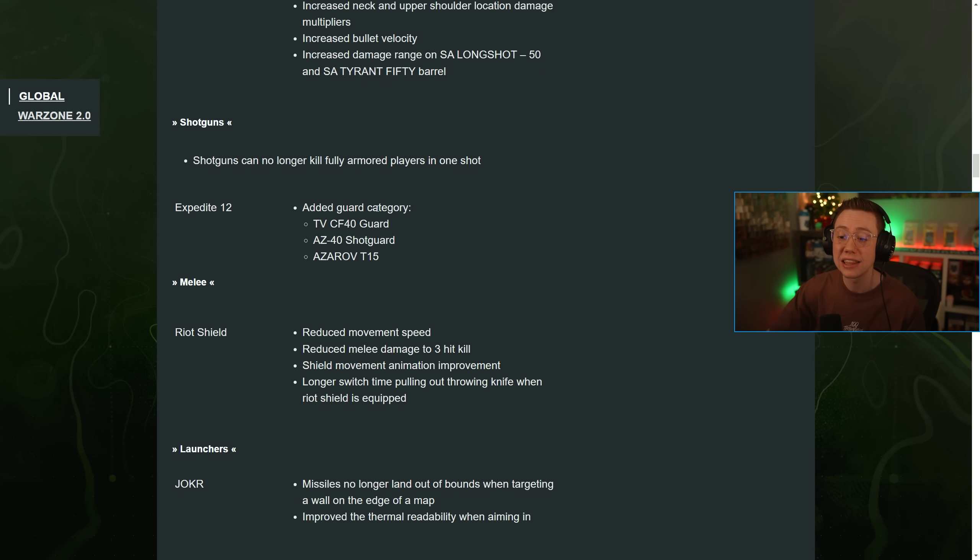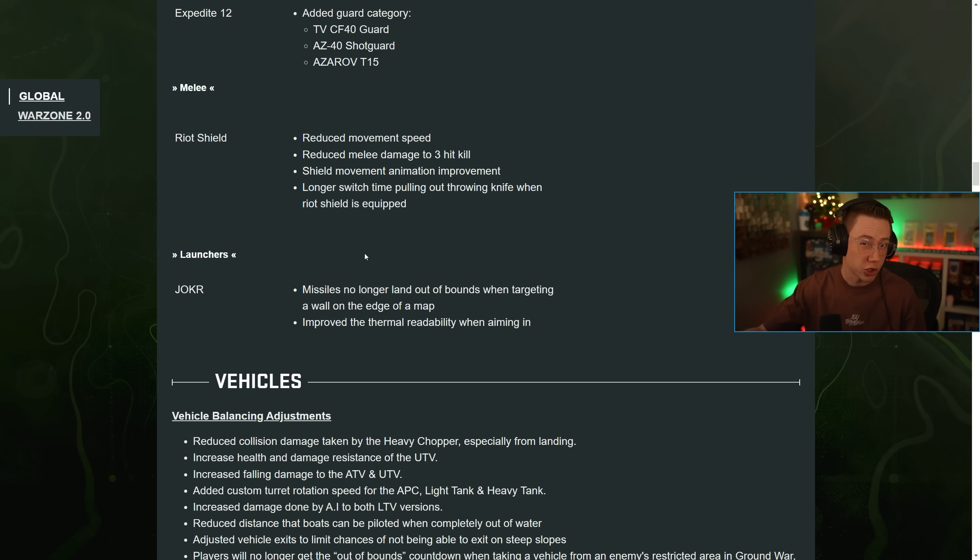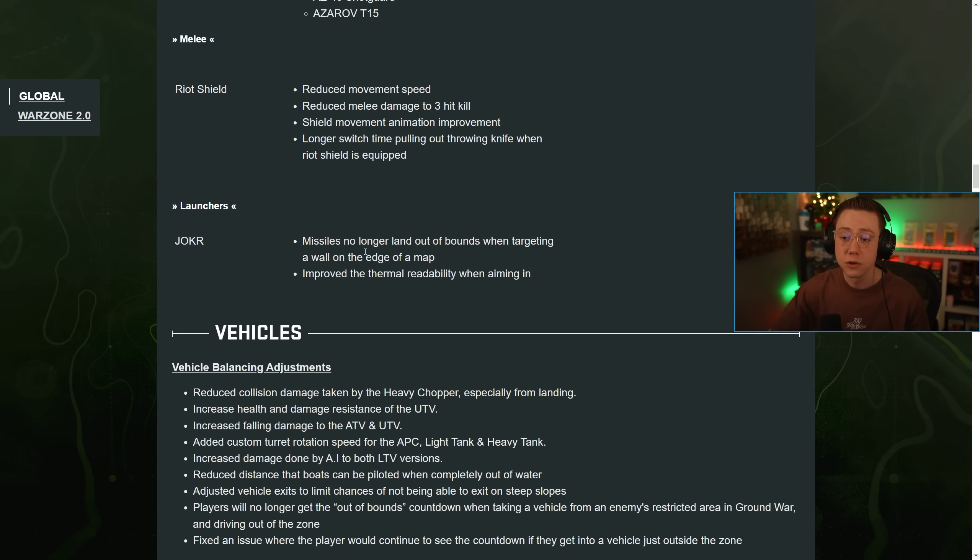On the Expedite they added the Guard category for additional attachments. For melees on the Riot Shield, they reduced movement speed, reduced melee damage to a three-hit kill, improved the shield animation, and added a longer switch time when pulling out a throwing knife while the Riot Shield is equipped — so you won't be able to use the throwing knife with your shield as easily.